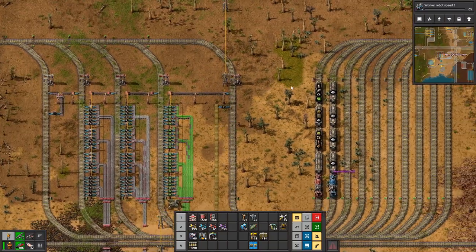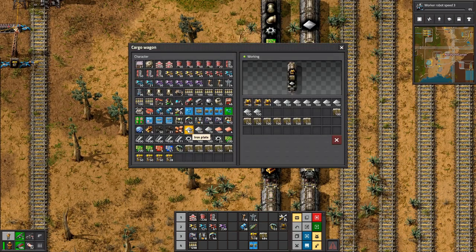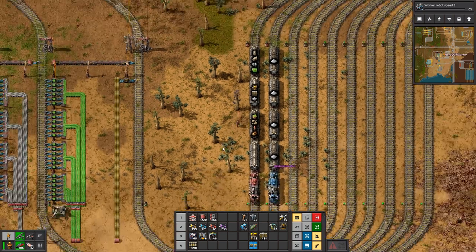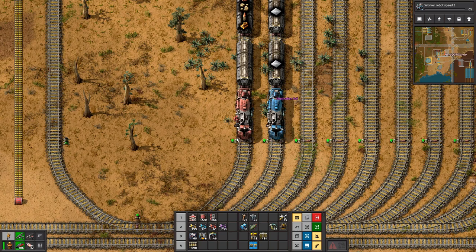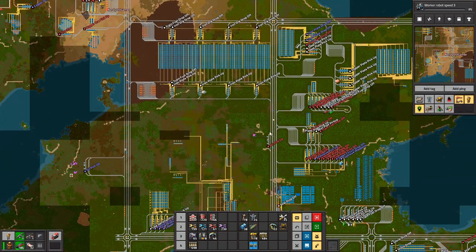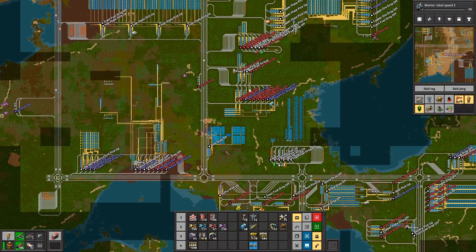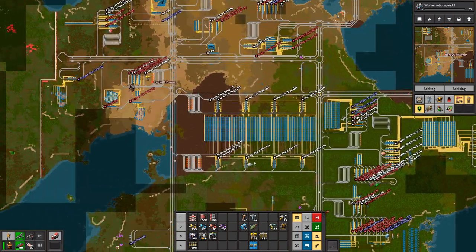And then we can kick in our power. That's confusing — why are they running? I love that the alarm goes off when the power comes back online rather than going off. I don't know what's broken there, but that's good. That has no fuel in it, so it isn't running.